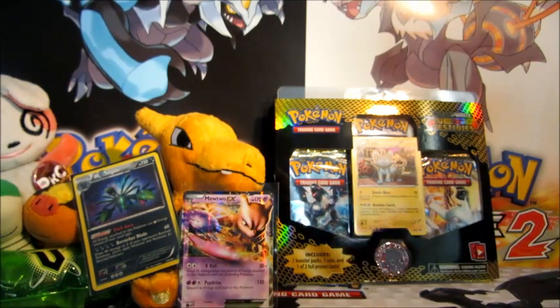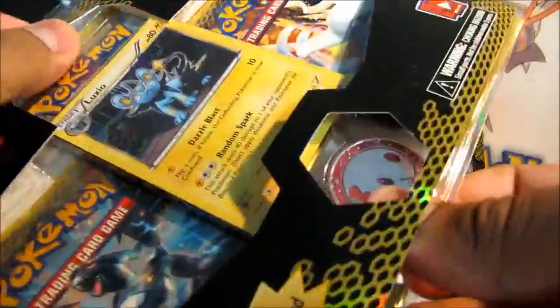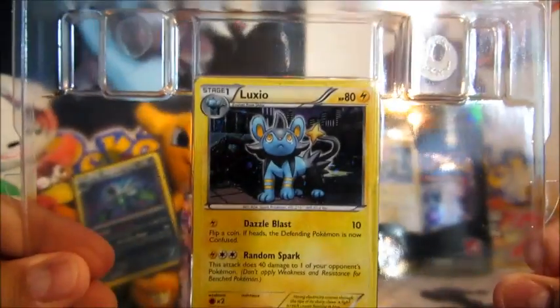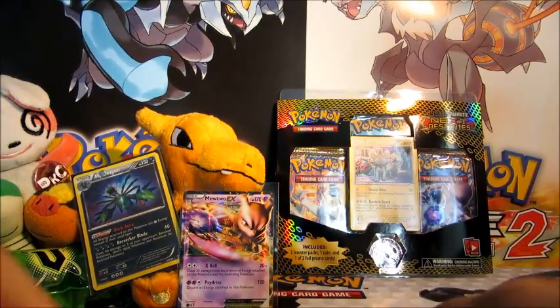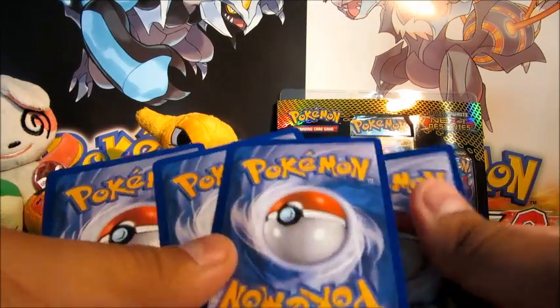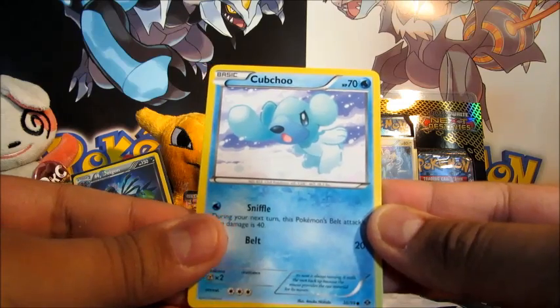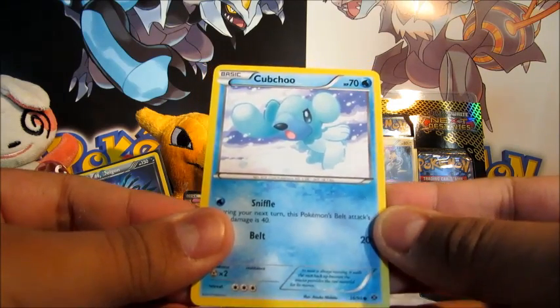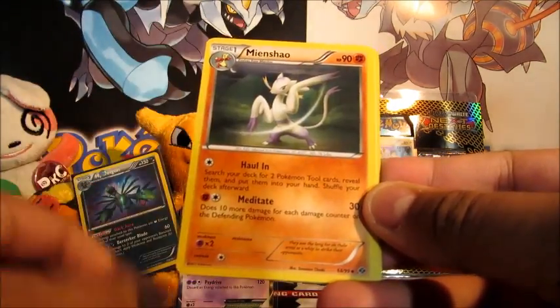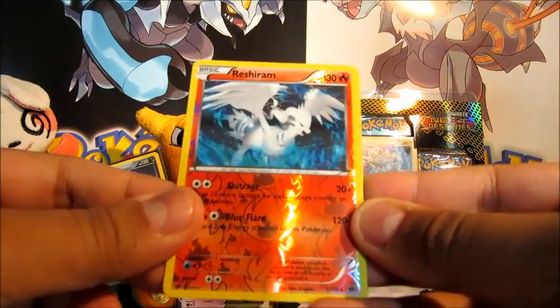Alright, now onto the Luxio blisters. I hope you guys are doing well — in the comments below, let me know how you are doing. We do read your comments by the way, we just don't get to reply to all of them sadly. Cubchoo, Growlithe, Shinx, Vanillite, Blitzle, Arcanine, Minccino, Scraggy. A Reshiram Reverse there — nice.